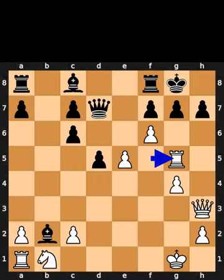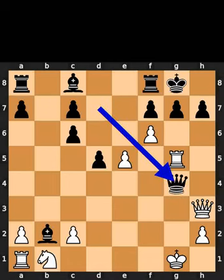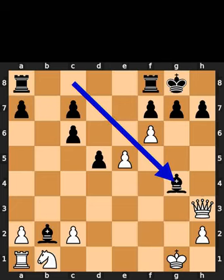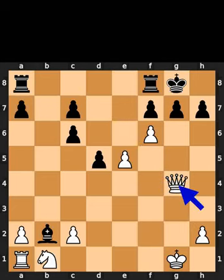White plays rook to g5. Black takes the pawn on g4 using the queen with check. White takes the queen on g4 using the rook. Black takes the rook on g4 using the bishop. White takes the bishop on g4 using the queen.